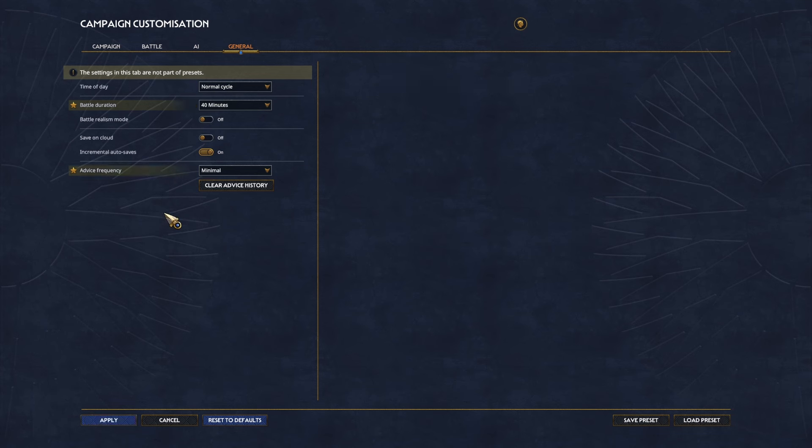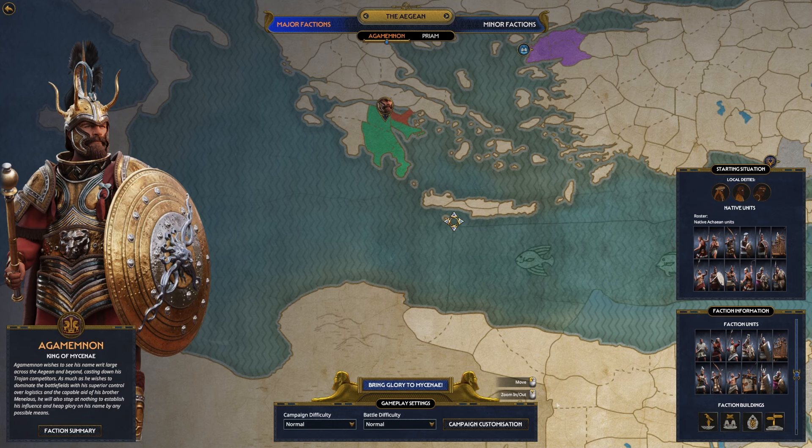Advice frequency, we're going to turn that back to minimal. And there we go — we are ready to bring that glory to Mycenae with Agamemnon. We're going to start out, see what the campaign's like at the beginning, skip a few turns, and then see where we pick things up. Let's bring that glory to Mycenae for the third time.